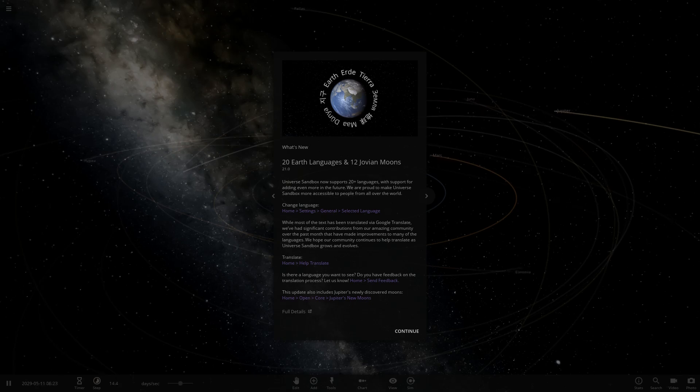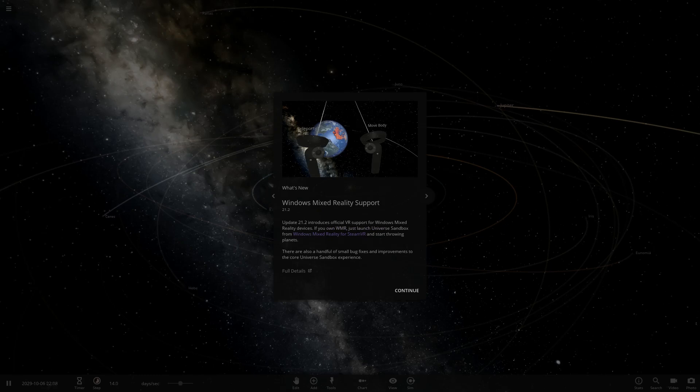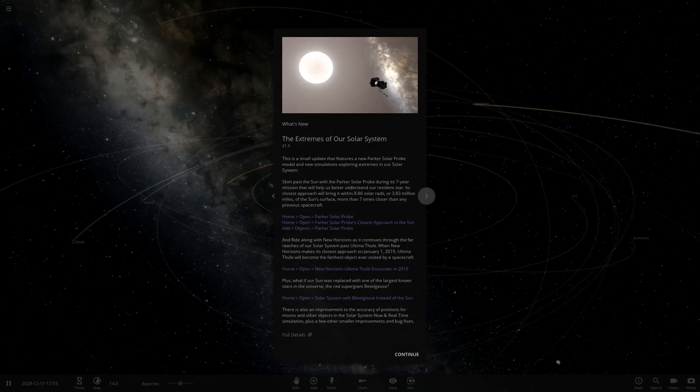We can hop on to Update 21.1, which covered the history of Jupiter's moons — that just had a whole simulation about that. Then Update 21.2 brought Windows Mixed Reality support. Those were all little minor updates. Then Update 21.3 was 'The Extremes of Our Solar System,' which added the Parker Space Probe simulations and New Horizons content.